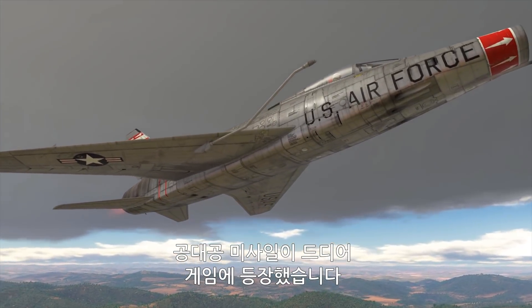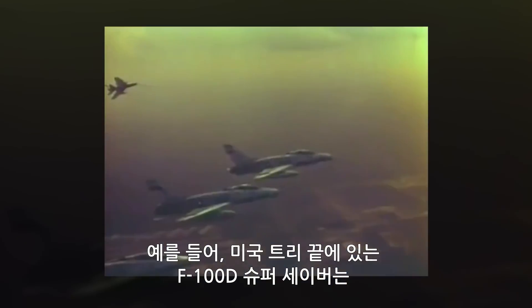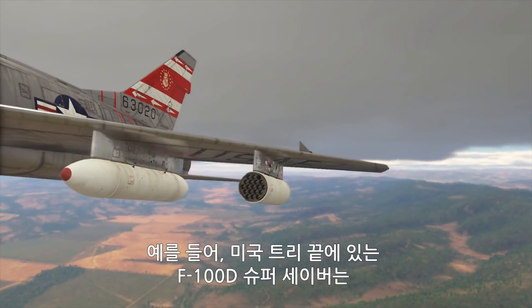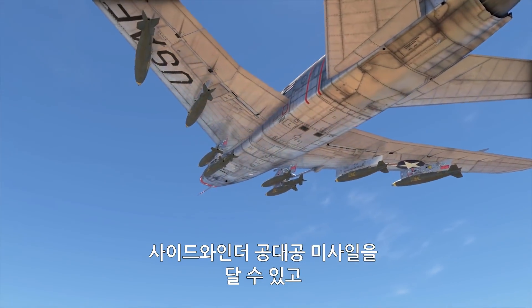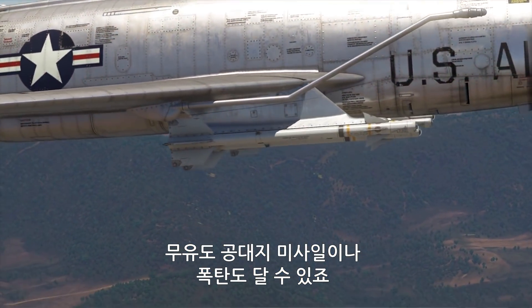Missiles of this type finally make their appearance in our game. For example, the F-100D Super Sabre, the latest addition to the American tech tree, carries Sidewinder air-to-air missiles in addition to unguided munitions, air-to-surface missiles, and bombs.